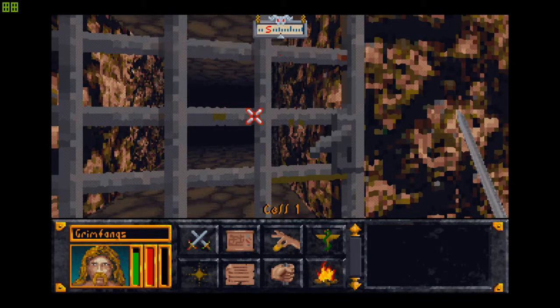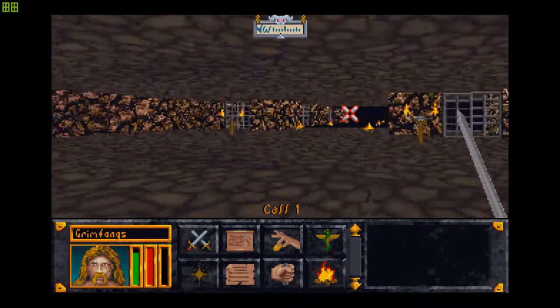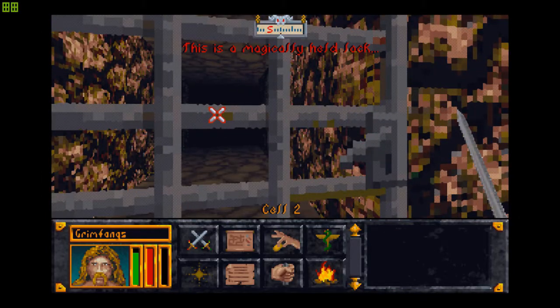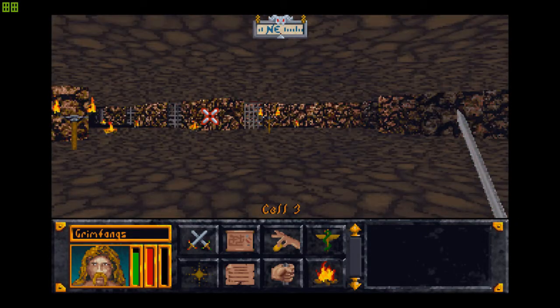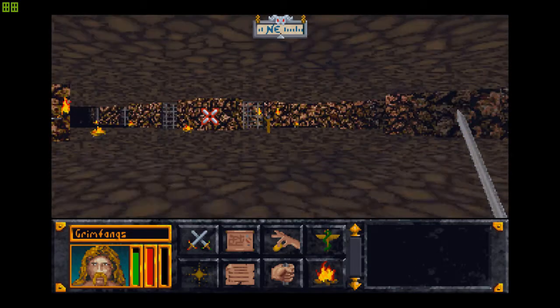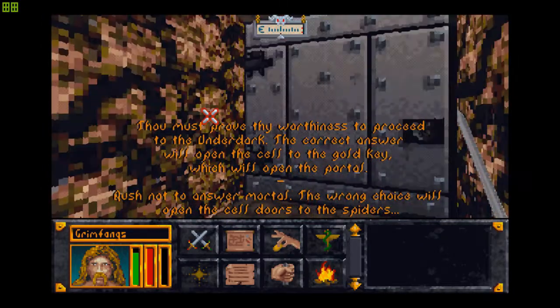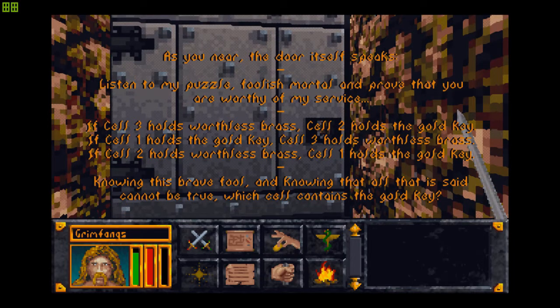This lock has nothing to fear from you. Let's see if we can change that. Nope, we cannot. Can we pick it? Fail. This lock has got nothing to fear from me. A magically held lock, I see. I guess we just have to solve this riddle to open these locks. At this juncture, I would like you guys to try and solve this riddle.